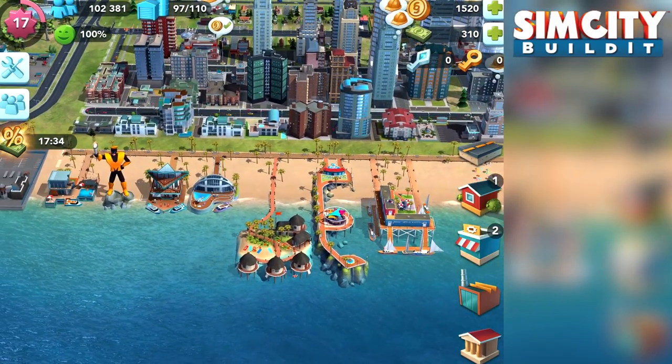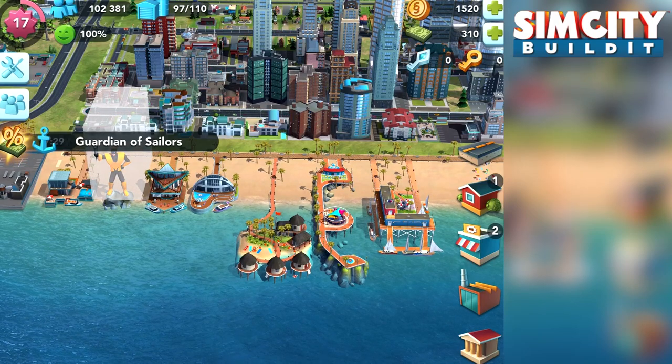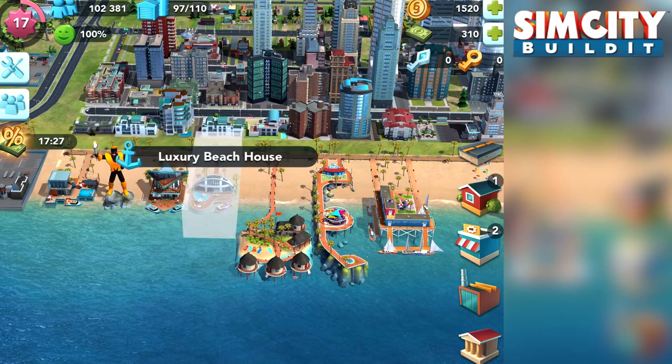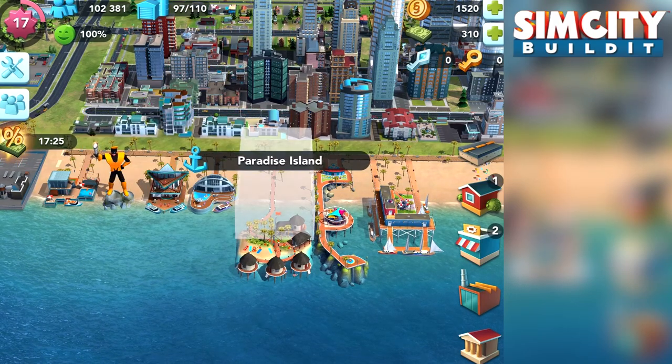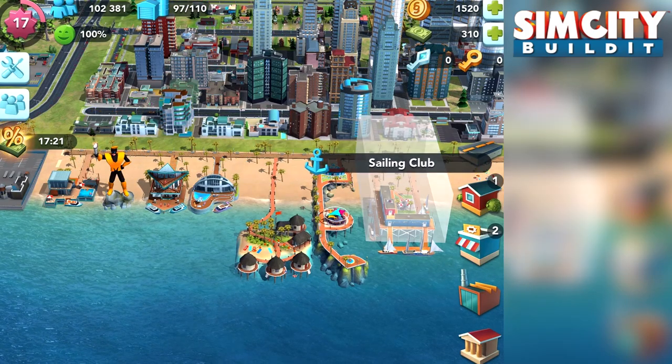There are new beach buildings in this update: the Boathouse, the Guardian of Sailors, Ocean Villa, Luxury Beach House, Paradise Islands, Waterfront Wharf, and Sailing Club.